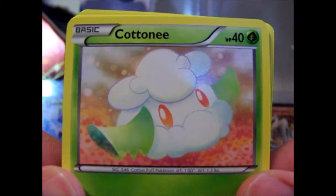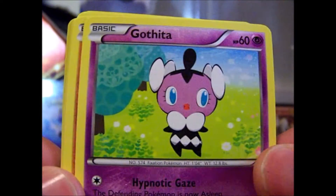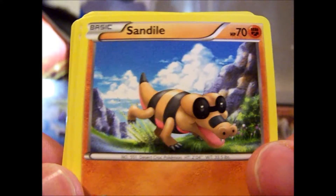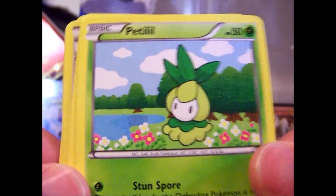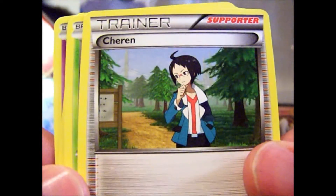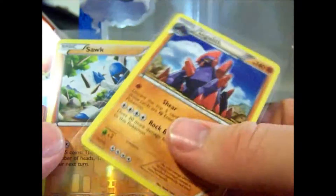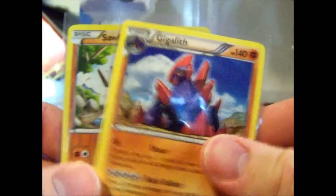We've got Cottonee, Pitoth, Gatheta, Sandile, Petalue, Clang, Swathloon, Charon. My Reverse is a Sock and my Rare is a Gigalith. Crappy pulls.